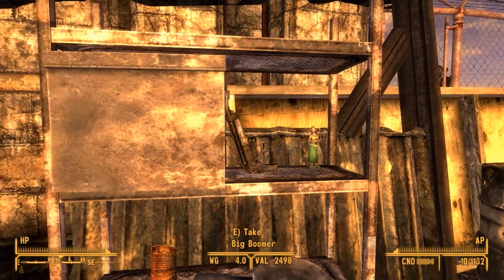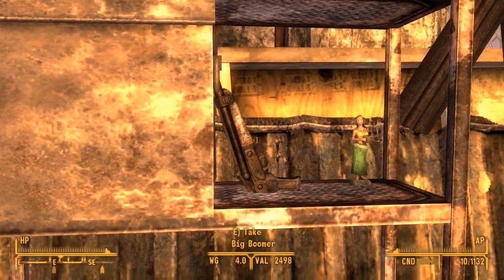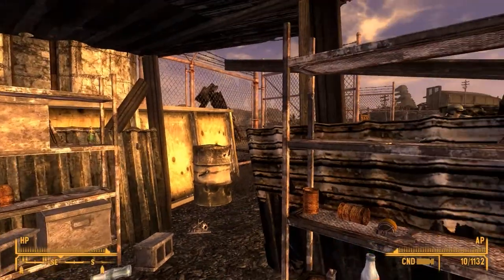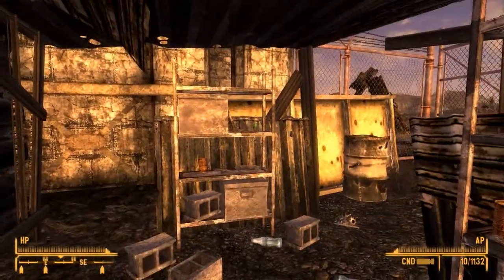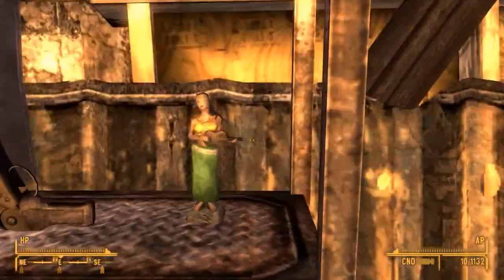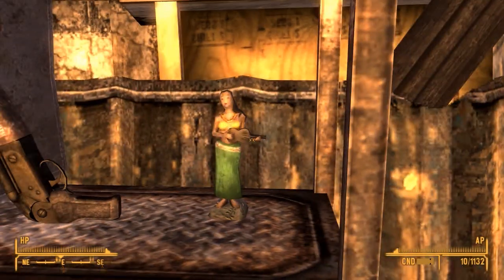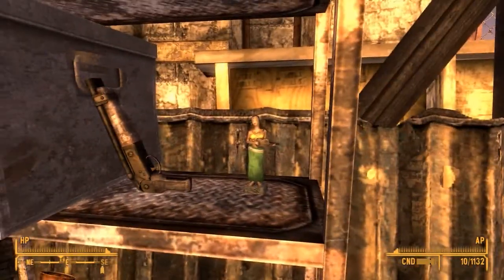So here we go — Big Boomer. Just go through the gate and into this little storage shack of a sort. Go to this rack right here next to the Hula Dancer. I'm playing her ukulele. And you'll find the Big Boomer.